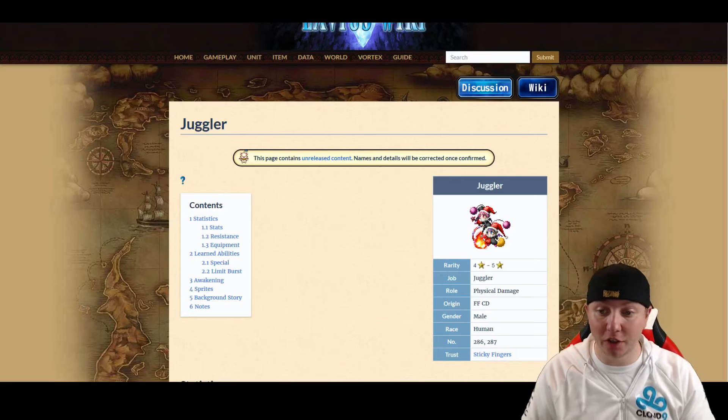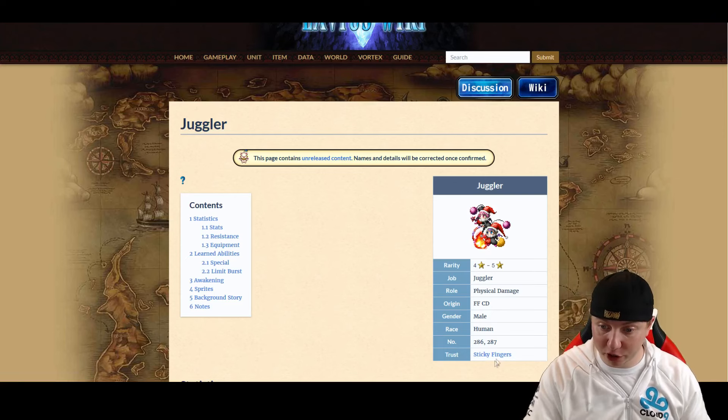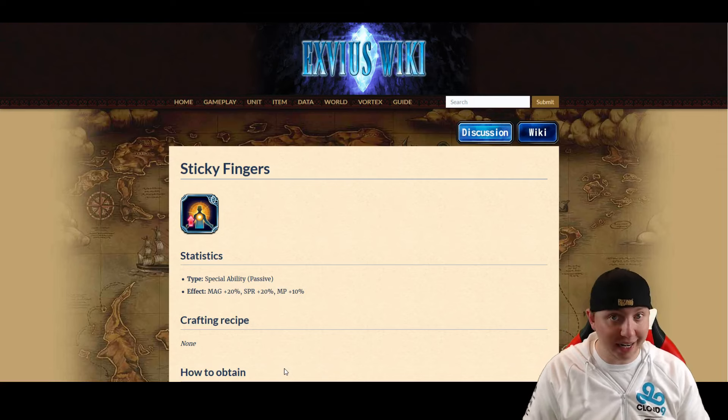The next unit on the banner is called the Juggler. Again, 4-star base, goes up to a 5-star. The Trust Mastery is Sticky Fingers — Magic 20%, Spirit 20%, and MP 10%. This may look like a pretty good TM. It's okay, but I don't think I really want to put Magic 20%, Spirit 20%, and MP 10% on any of my units when I'd rather just be stacking the 30% magic you get from Shantotto, who is way easier to get. So it's a mediocre to decent mid-range TM, but pulling this unit is hard because it's a 4-star, and Shantotto is just that much easier to get that magic 30%.